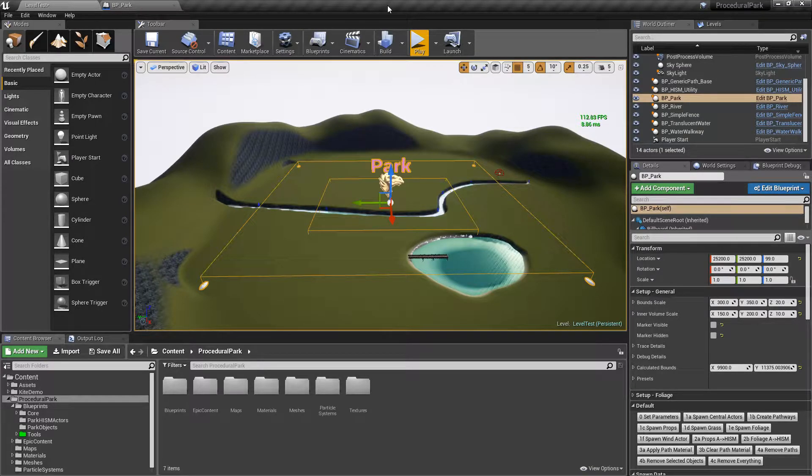Since I first revealed the procedural city generator and the procedural park, I've been getting a ton of messages from you guys via YouTube, email, and Discord asking about the status and when things are going to get released. After thinking about it and getting some additional messages, I've decided to separate the procedural park and make it its own asset.